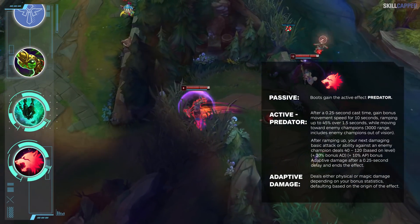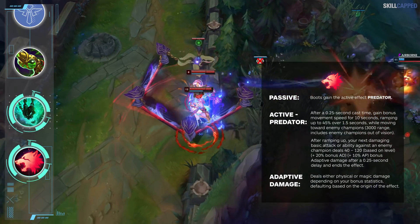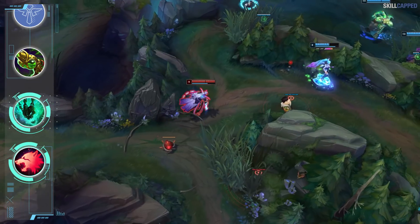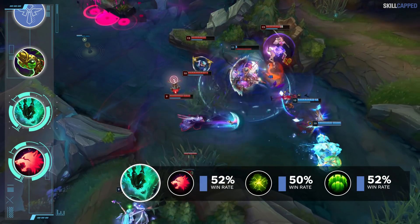Seraphine is a really annoying matchup, so by running Predator it gives you greater windows of opportunity to look for roam plays and make an impact on the rest of the map. If you're not able to do anything in lane, then using this roam-heavy setup will still allow you to be of use to your team. Although the sample size is quite low in solo queue, with over 8,000 Predator Thresh games players are winning 52% of the time.